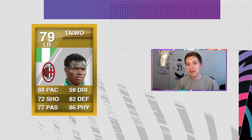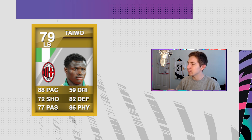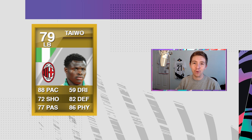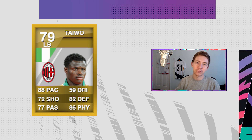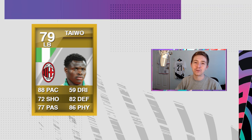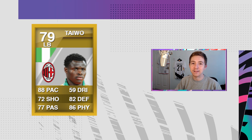Depending on when you started playing Ultimate Team, you may or may not know about Taiwo — another 'if you know, you know' item. Physically an absolute monster in game, though that physical stat should be heading. His defensive stats were very nice, and his pace in game was just so quick. Way back when, he was literally the go-to choice for the left-back role if people weren't going for a skiller left-back, which was common back then.